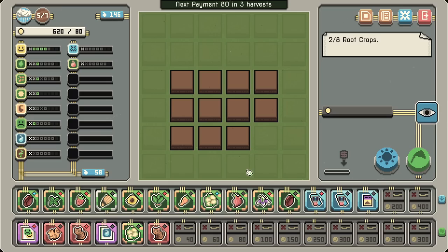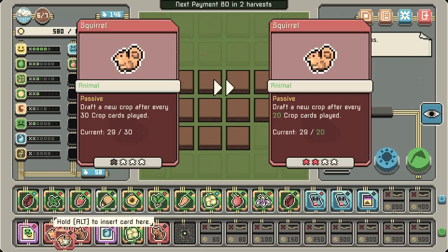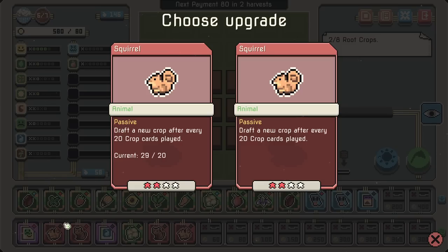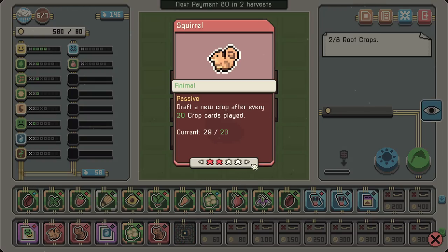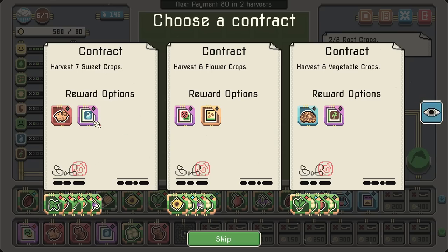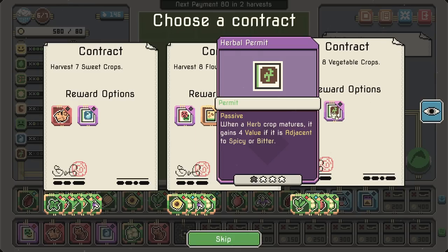I definitely know I want the squirrel. The question is should I ditch a space in my inventory? Probably not — I think we just keep on expanding and combining. You get to choose an upgrade! Every 20 cards played... what am I looking at here? Does it look the same? We could get another squirrel. What is up here? We'll grab it over here. The cauliflower sounds lovely.